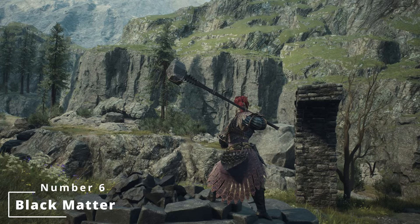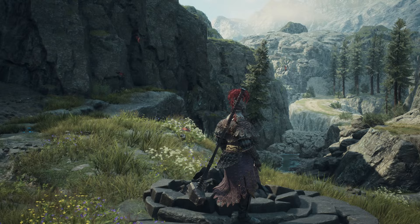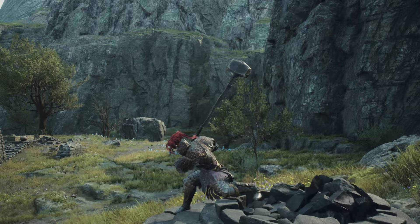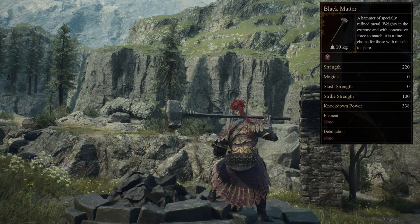Sixth place in the ranking goes to Black Matter, a great hammer of specially refined metal, weighty in the extreme with concussive force to match, described as a fine choice for those with muscle to spare. Black Matter is one of the few weapons on the warrior list that cannot be purchased from any shop or smithy, but can only be found through exploration, located within a chest in the Ancient Battleground at the top of the castle guarded by a cyclops.